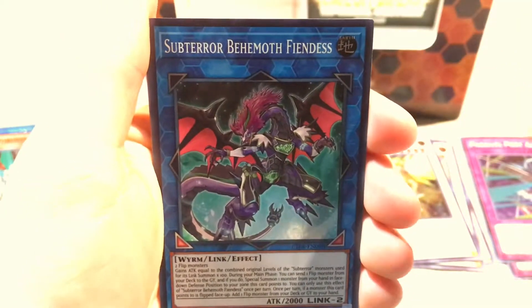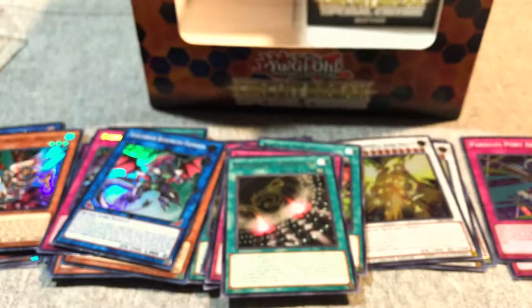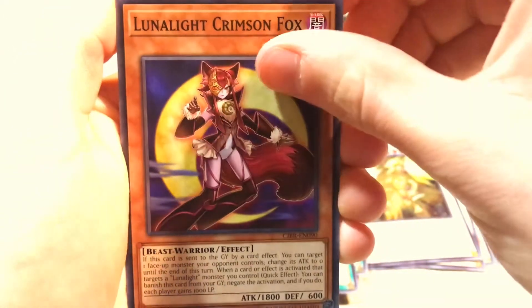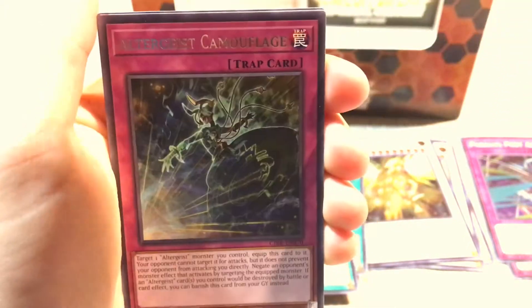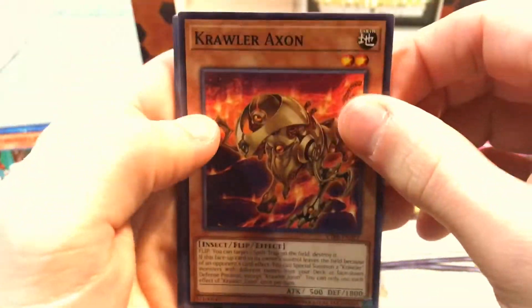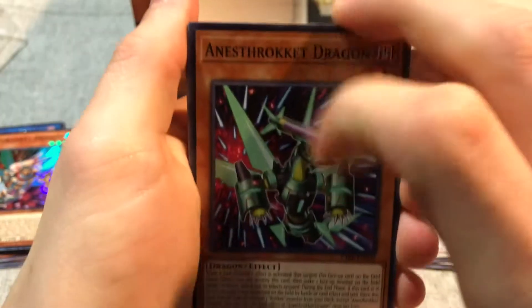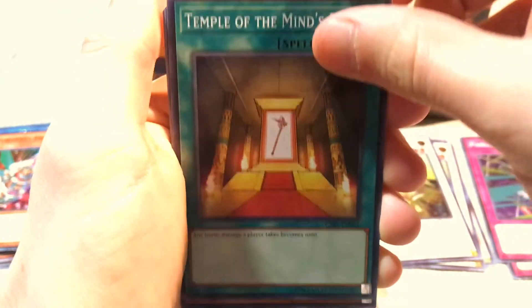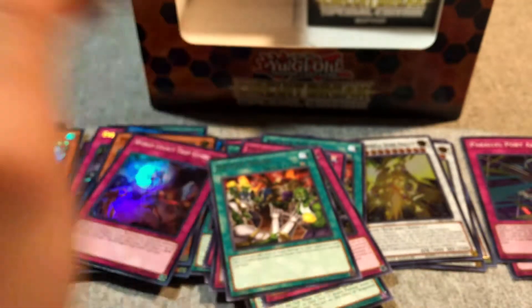Starboy, Subterror Behemoth Fiendess, and Dragonoid Generator. Metaphys Ragnarok, Altergeist Camouflage. Alright, last pack in this one. Rokket card! World Legacy Trap Globe, Backup Squad. You get a lot of those too.